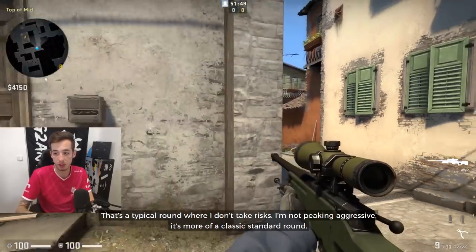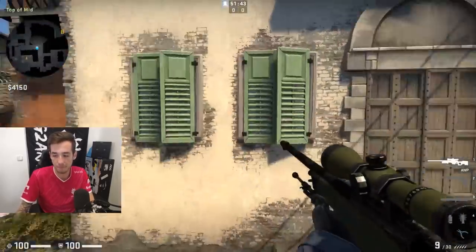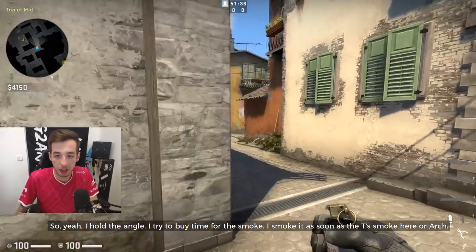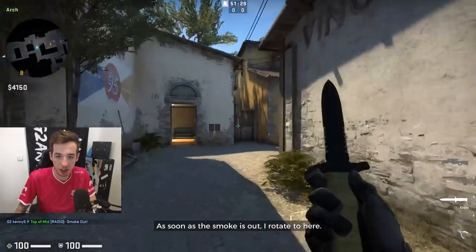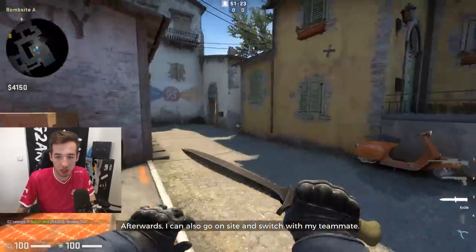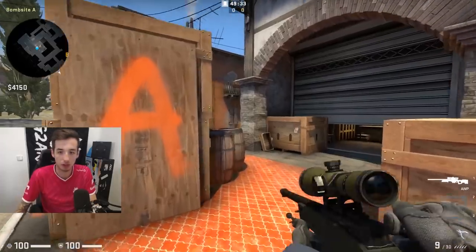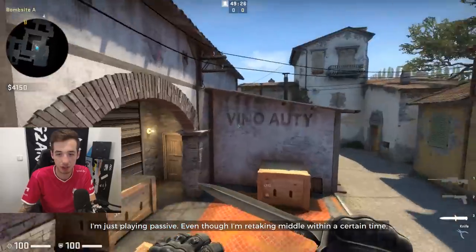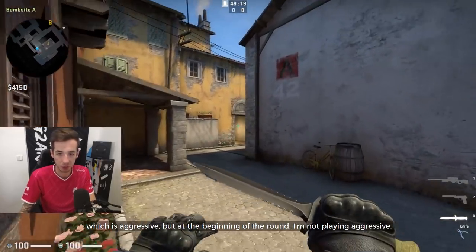That's a typical run where I don't take risks - it's not aggressive picking, just a classic run. I'm holding the angle and I'm trying to save time for the smoke. I smoke, and as soon as the Ts smoke arch, I'm rotating here. Afterwards I can also go inside, switch with my teammate - he goes arch and I'm picking from here. That's basically the typical classic run where I don't really play aggressive. I just play passive, even though I'm retaking middle at a certain timing, which is aggressive. But at the beginning of the round I'm not playing aggressive.